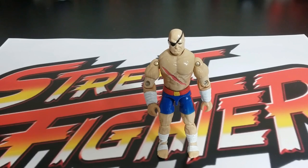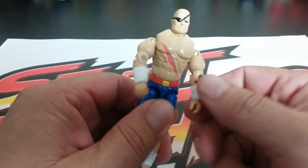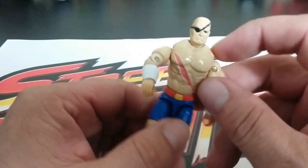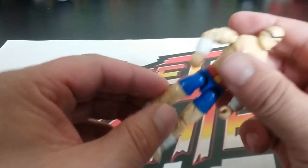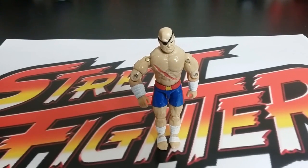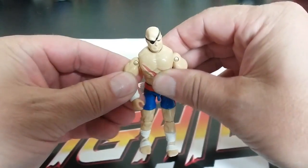Next up, we've got Sagat. This guy is pretty cool. I remember he was hard to beat in the game and then after a while you got used to him. His arms have an alternating arm-moving action feature. He's got huge, huge arms — like he's been doing shoulder shrugs with 100 pounds on each arm. Another one that fits the character very well. When I first started collecting these I was thinking they don't look so much like Street Fighter figures, but the more I collect them I start picking up gems like this. Really awesome figure — a really good representation of Sagat.